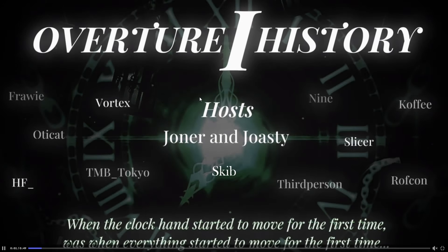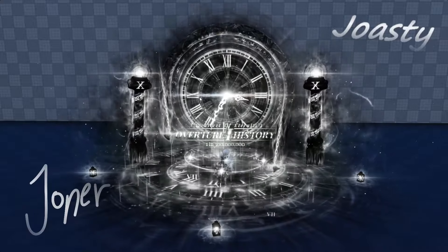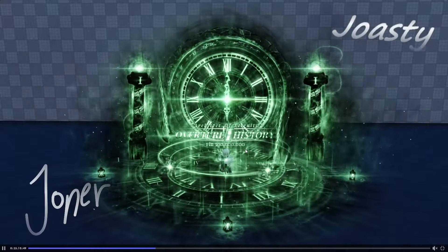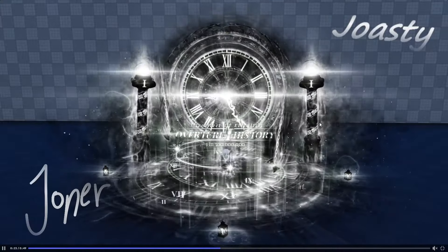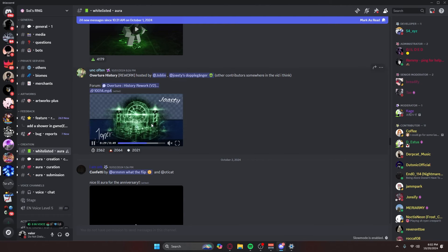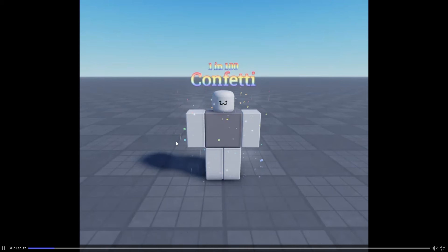Next up — an Overture History rework! Holy crap, 'Architect of Eternity — Overture History,' one in 32 million. The font looks so much better, the clock actually ticks, and even the clocks at the bottom all move together. That is just so cool. I have Overture History and I absolutely want that rework.